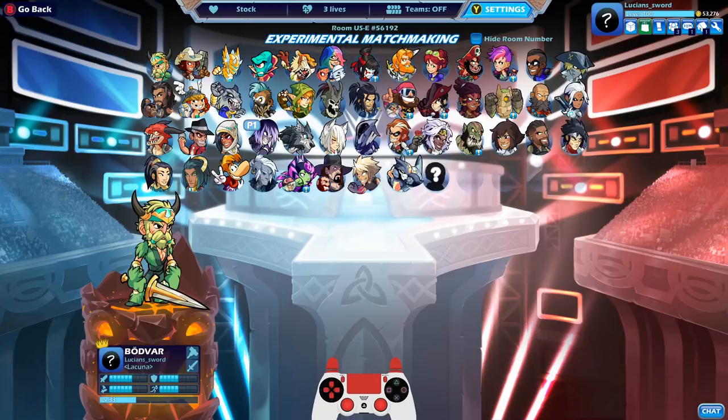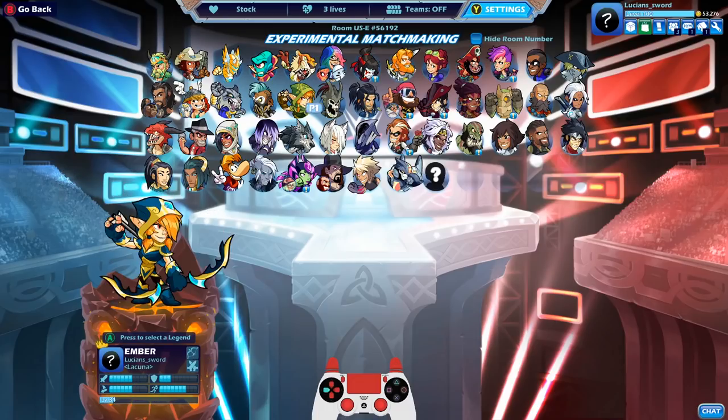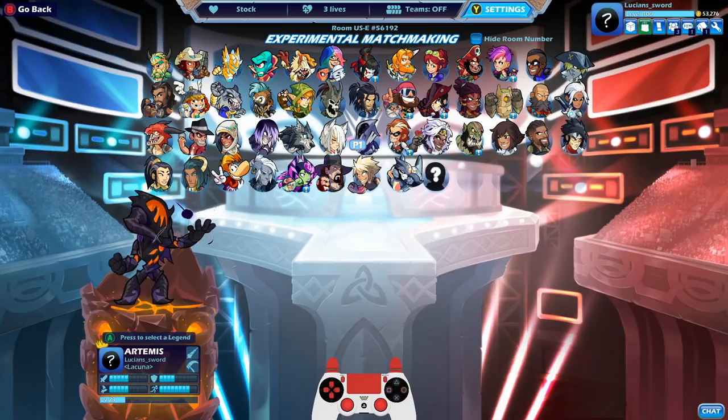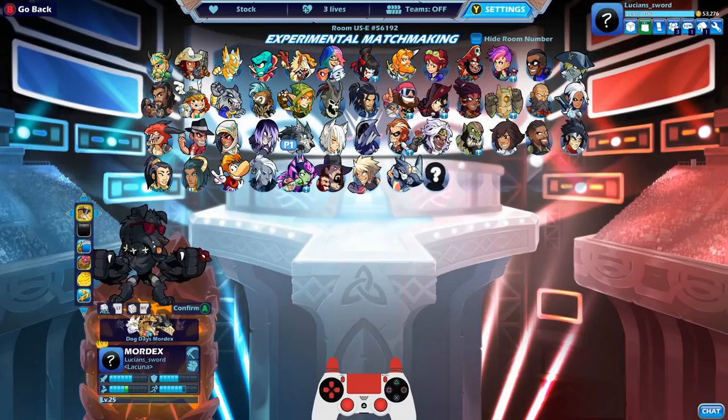We are making good progress. I have black colors for every legend in the top two rows, and I'm working on the third row now. I still need to get a few more in the third row, but at least we just got Mordex. Let's take a look at the black colors. Mordex!